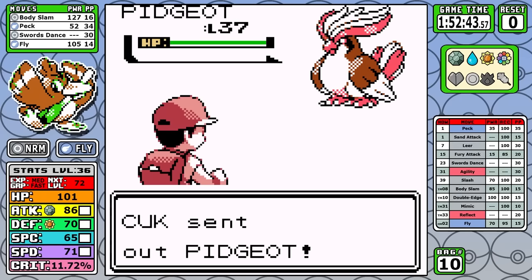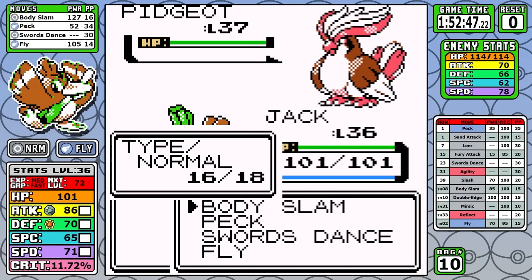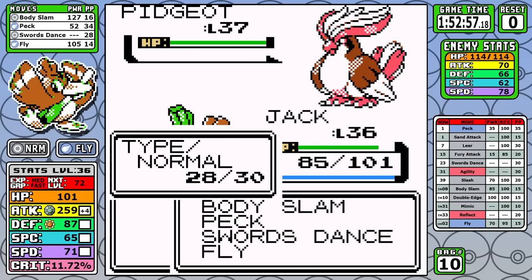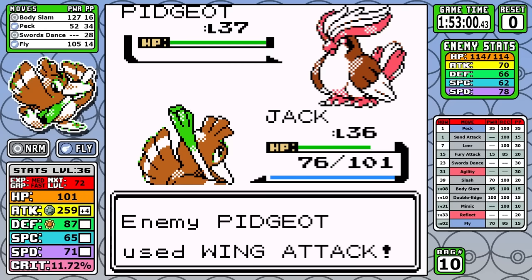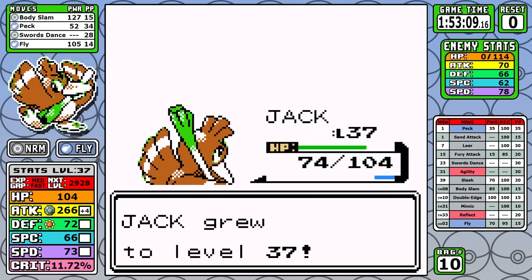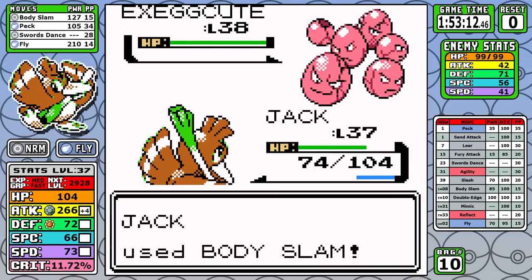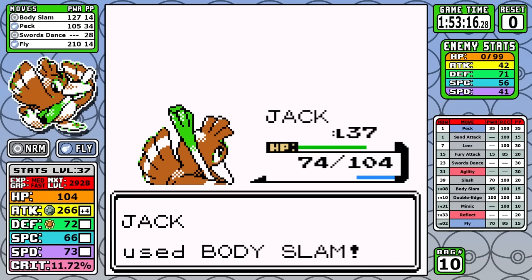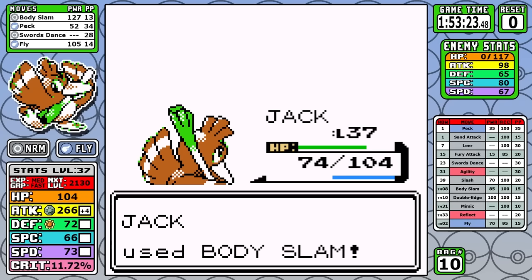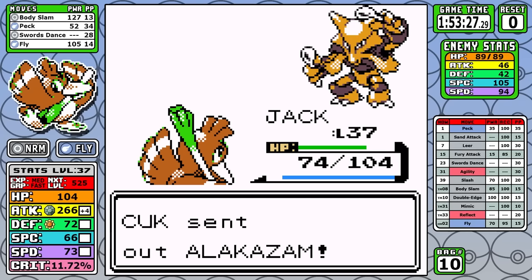Pidgeot is the lead here and it's going to take a few turns regardless of what you do. I don't see a Sand Attack and that's unfortunate, but I do want to set up two Swords Dance to guarantee the one-shot. Even though I take a good chunk of damage, I get through this with plus 4 attack and I'm looking in a good position. The plus 4 allows us to one-shot everything, and I do outspeed the next couple of Pokemon, so it's not that big of a deal. This fight is not guaranteed though, and we're going to see why.